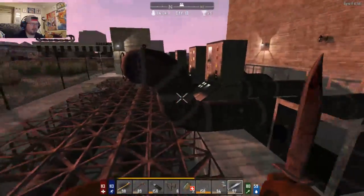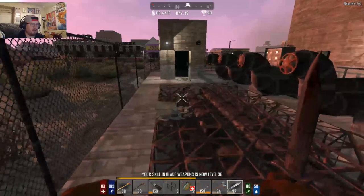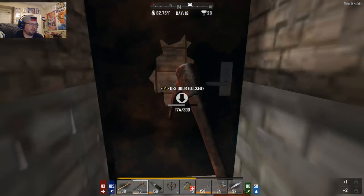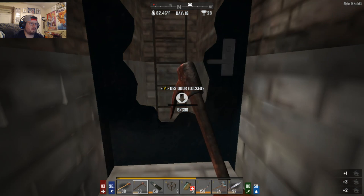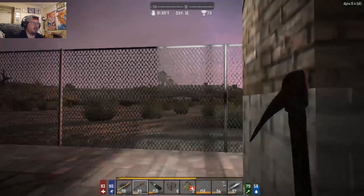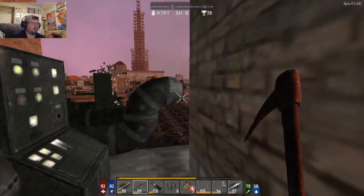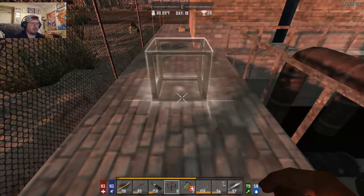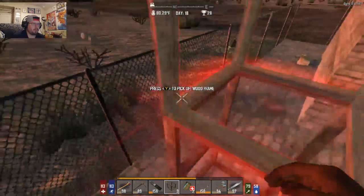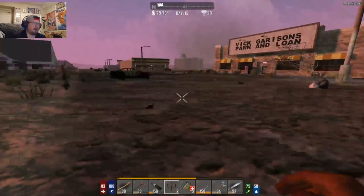We need to loot that place next. Let me finish looting this one. Let's open this before we go. There's another way to get down. Let's go home, drop off our loot, and then come back and check that place out.